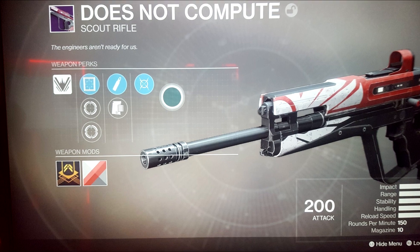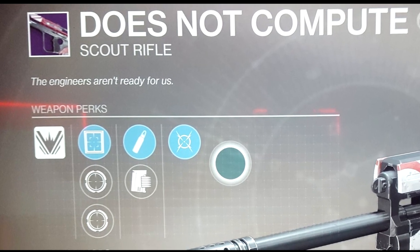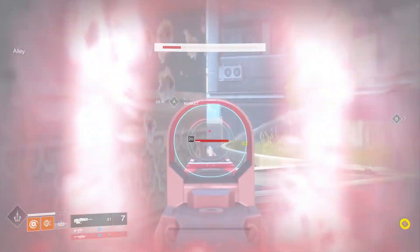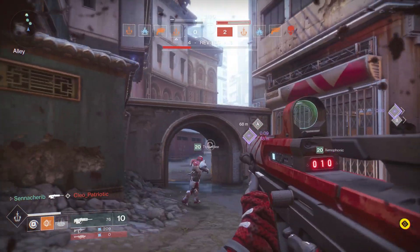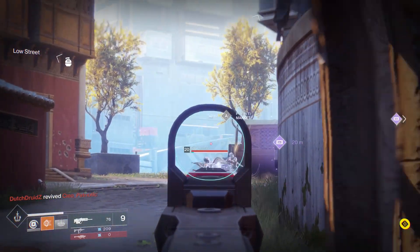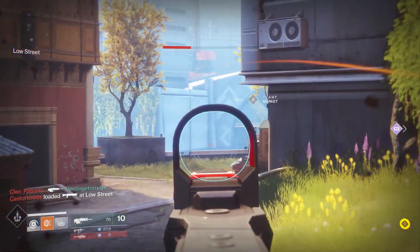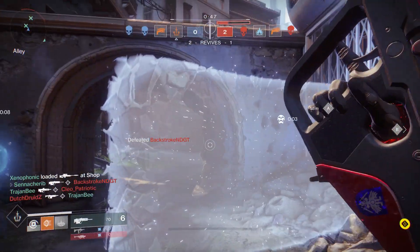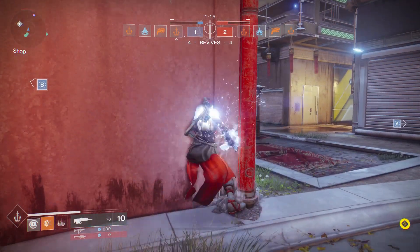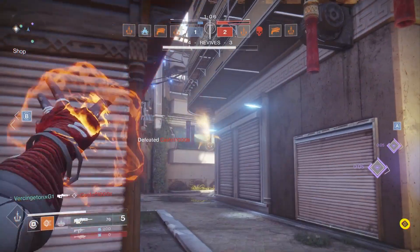The weapon perks section is probably the most important part. If you've been keeping up with the news, you'll know that weapon perks have had a huge change in Destiny 2 — no longer are they randomized like in Destiny 1. According to Luke Smith, the lead designer of Destiny 2, perks now have rules set in stone. The weapon perks you're seeing for this Does Not Compute scout rifle are going to be the same exact perks every single time. The pros of that system are firstly improved balance — you won't have a bunch of Is'anah's and Palindrome god rolls running amok while every other hand cannon is subpar. It also means more diversity both in PvP and PvE. It'll also reduce the grind, and that is also a negative — will you be motivated to play as much?